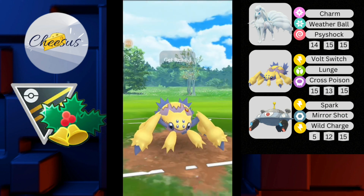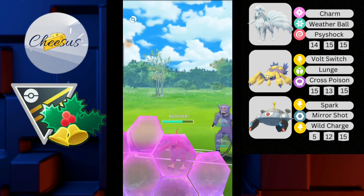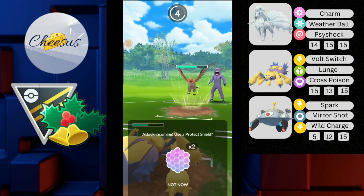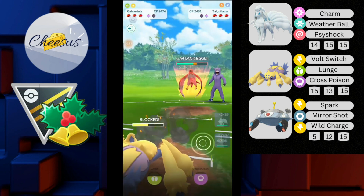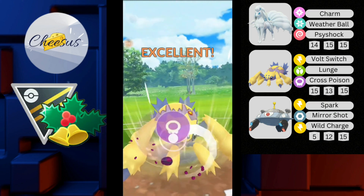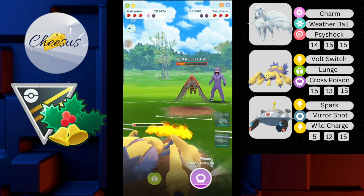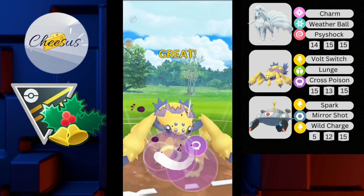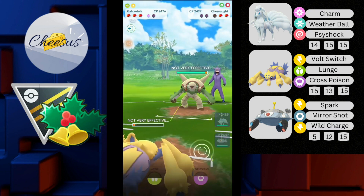Next battle we have Talonflame against Alolan Ninetales. I switch into my Galvantula doing super effective with Volt Switches. Talonflame does destroy this team, but I think what Volt Switch does quite well offsets that. I haven't seen much Talonflame around. He throws a Flame Charge — I shield on my side and go for Cross Poison, which the opponent shields. I get the boost. I just manage to get to the Cross Poison before Talonflame takes me out.